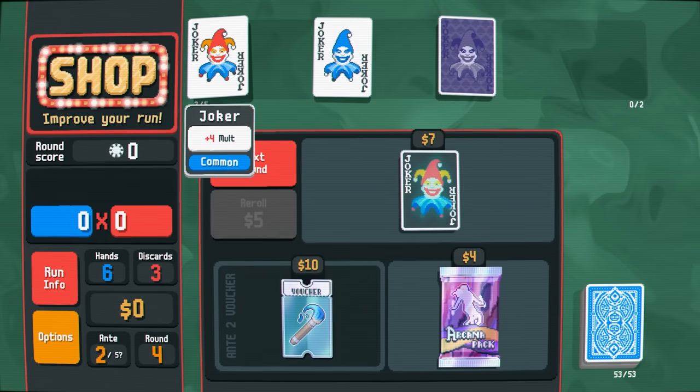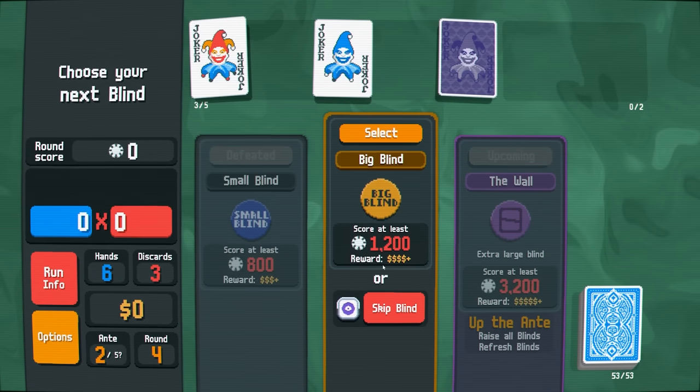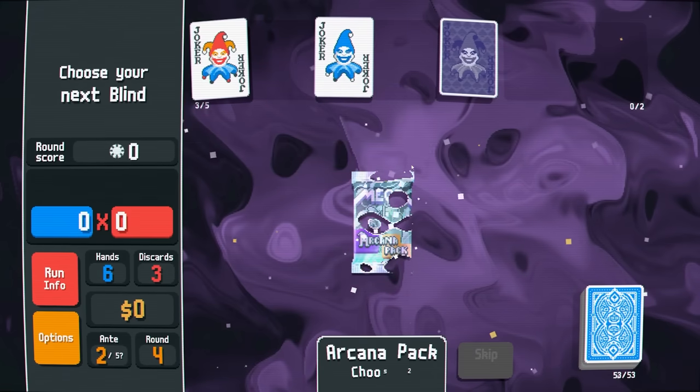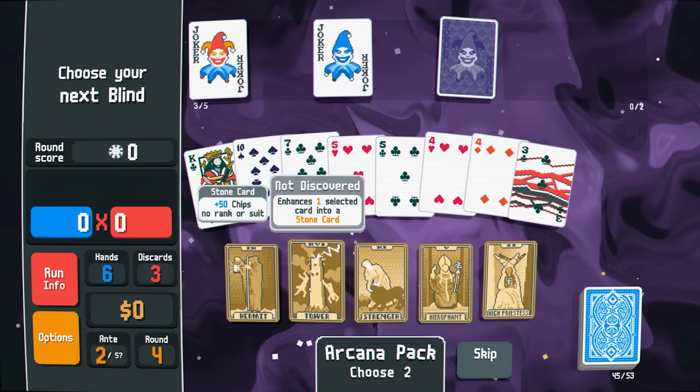Which already plays pretty hardcore around this odd Todd joker combo I've got going. I could skip the big blind — I'd get two tarot cards and go straight to the wall. Let's skip it. I got a mega arcana pack — doubles money, but I can't do that. Enhances one card into a stone card: plus 50 chips, no rank or suit.